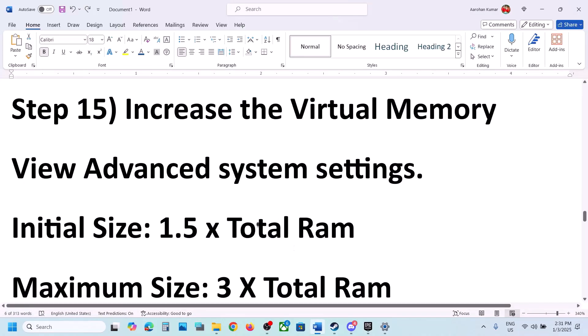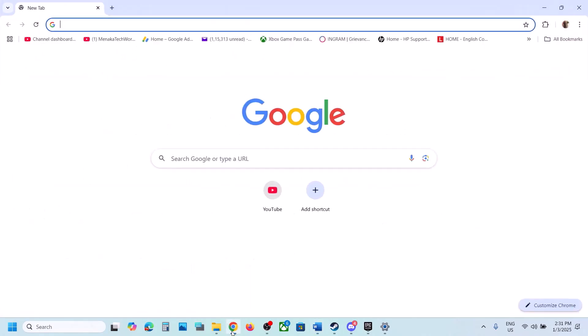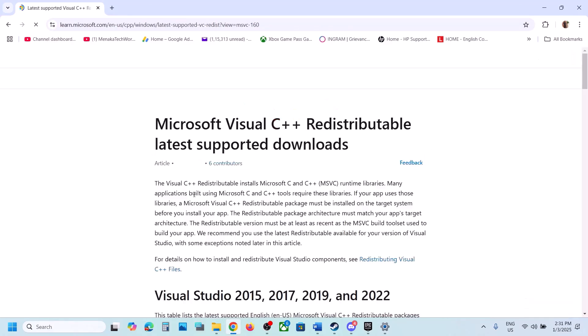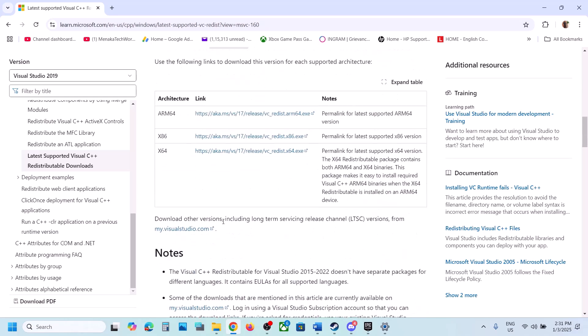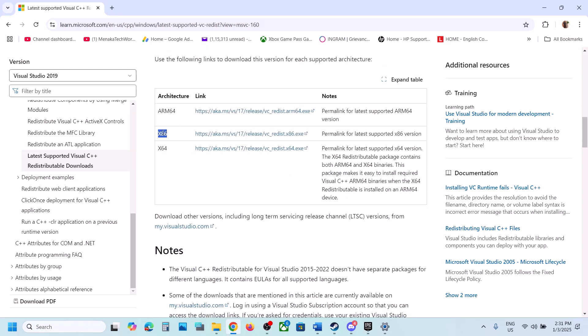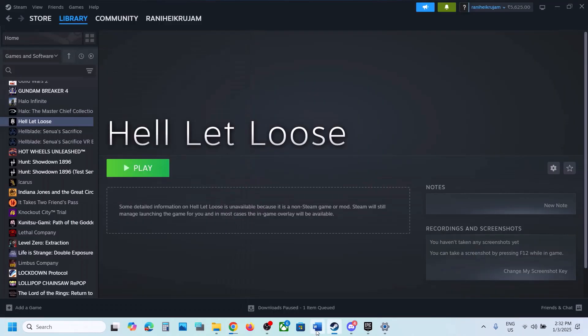Next step is to install the Visual C++ redistributable files. The link is provided in the video description — open it in your browser and it will take you to the Microsoft website. Scroll down to Visual Studio 2015, 2017, 2019, and 2022 and download both the x86 and x64 versions. Run both exe files and install them. After installation, restart your computer and then launch the game and check.